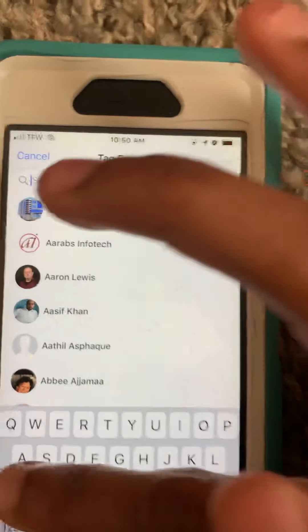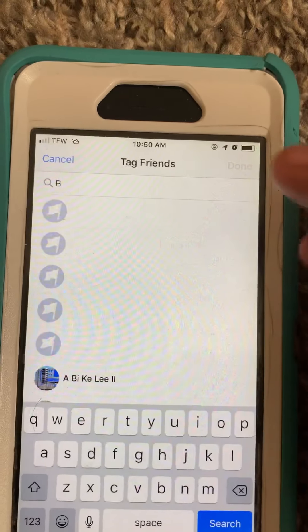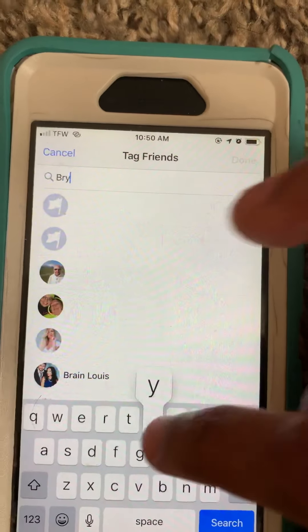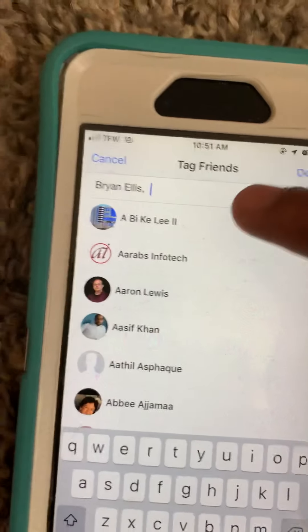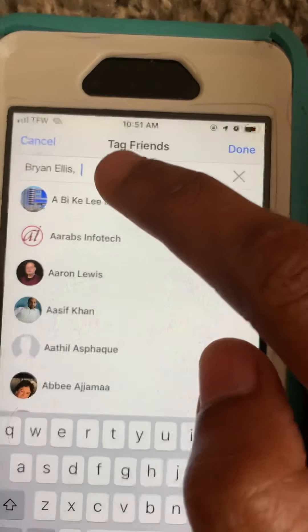It's a bit weird that it's not allowing me to tag that first friend, so we're going to tag somebody else. Here we go — I'm going to tag our team member Brian at the top. Click on it, and as you click on it, the arrow shows up on the right side and they're tagged. That's one of our team members tagged.